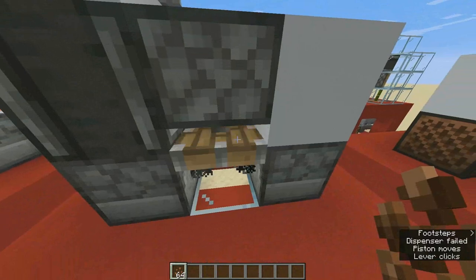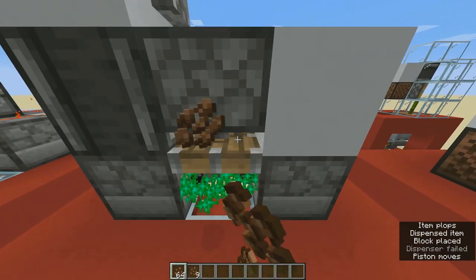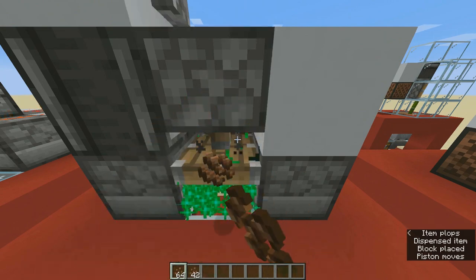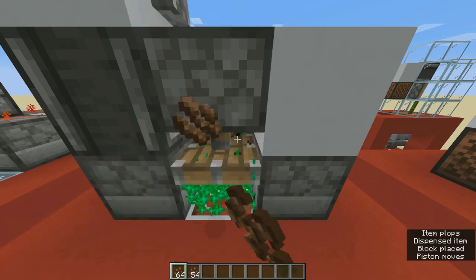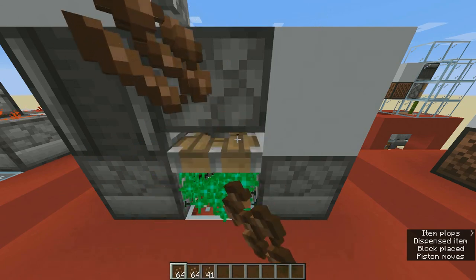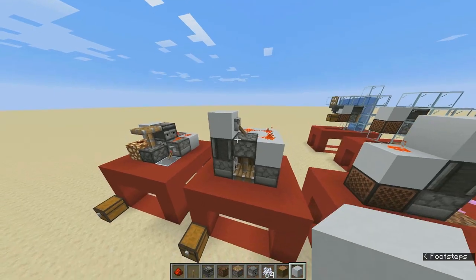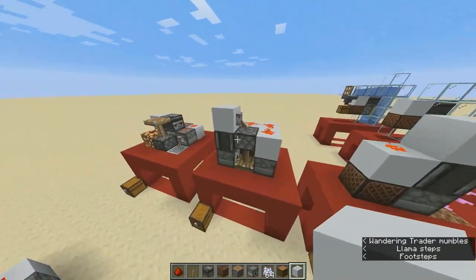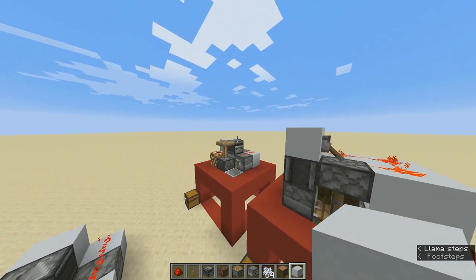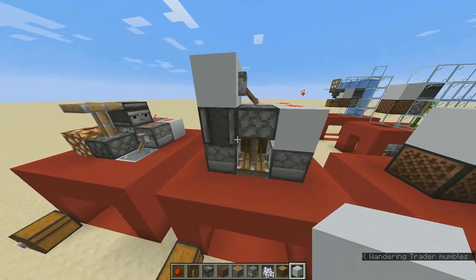If we flick the lever and aim for the wood it will start the machine. Just like the previous one, it uses pistons, dispensers, and an observer clock. Cocoa beans can be bone-mealed but they don't require sunlight because they're not a farmland plant. I don't need to explain this in detail because it has the same mechanic as the previous one — rather than making light destroy the plant, the piston breaks the cocoa beans and that's how we collect them.